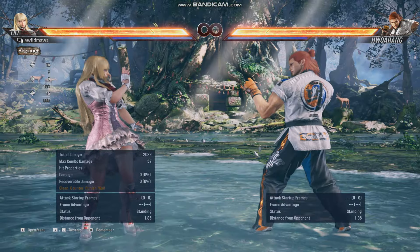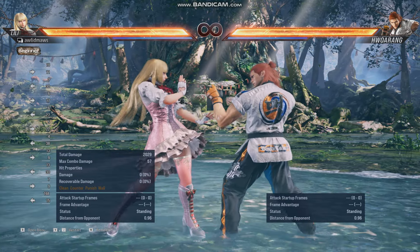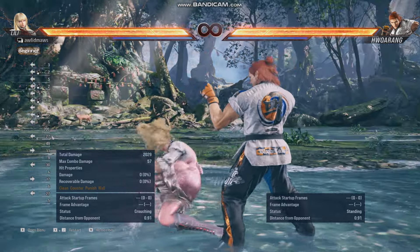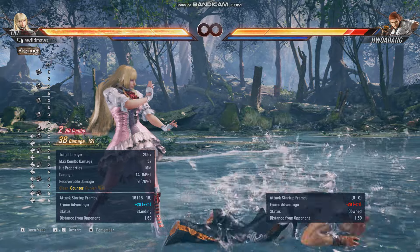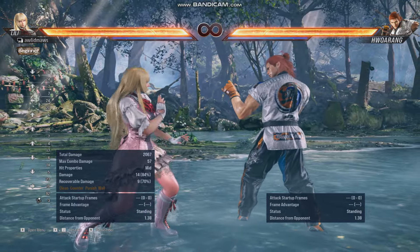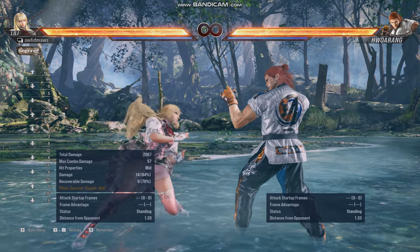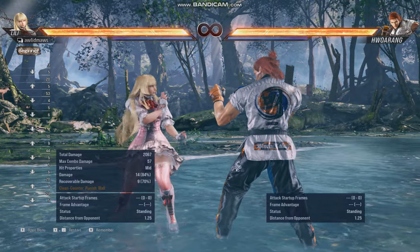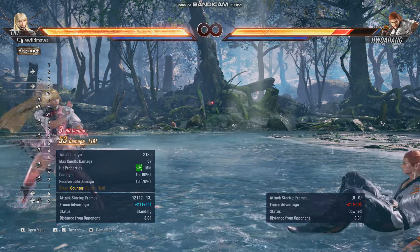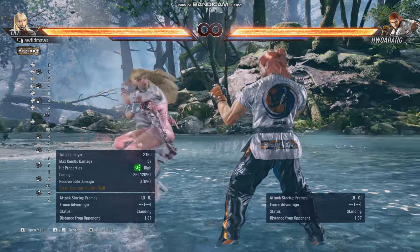There's a pretty good combo you can do that launches them, letting you follow up with combos. You do back and 3, then 3 again, then 2, and that will launch them — it's pretty reliable. Sometimes they block the 2 and it ruins the whole thing, but a lot of players don't know how to block that or don't expect it. After the launch you can do 1 and 2 for a three-hit combo dealing 53 damage, or a different combo for more hits.